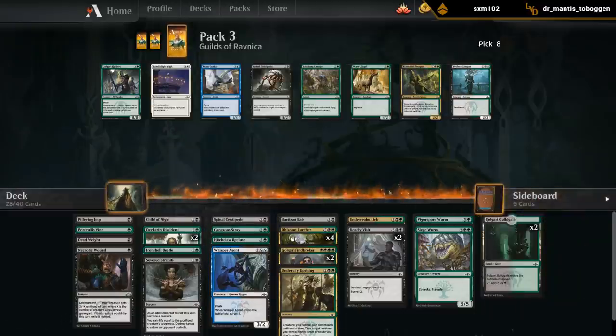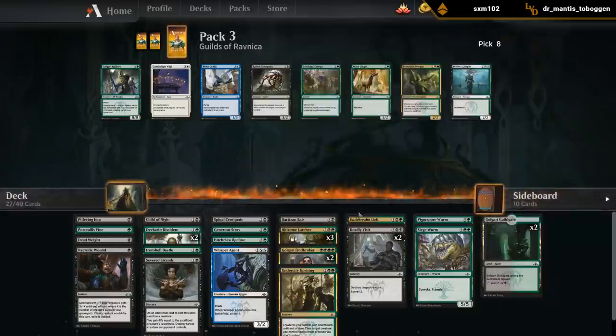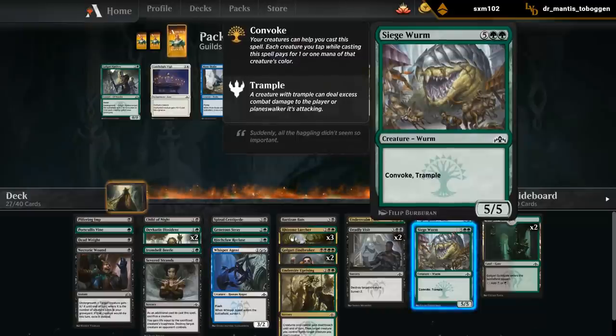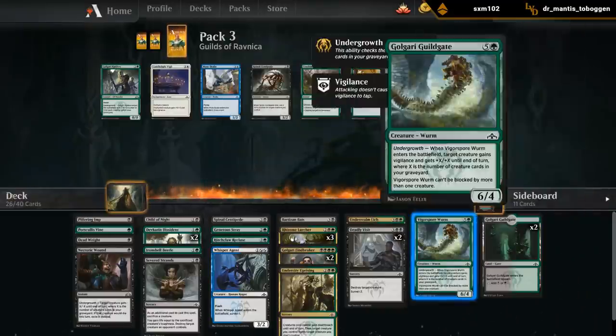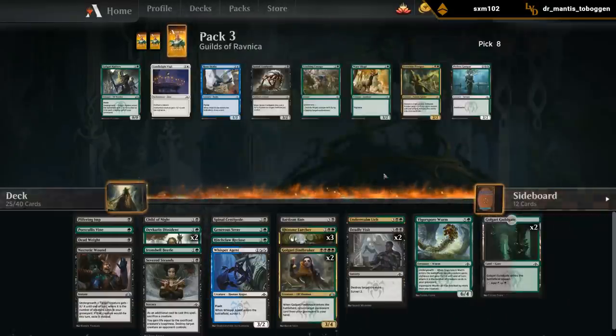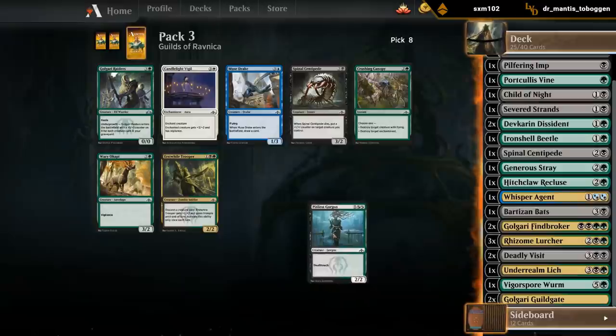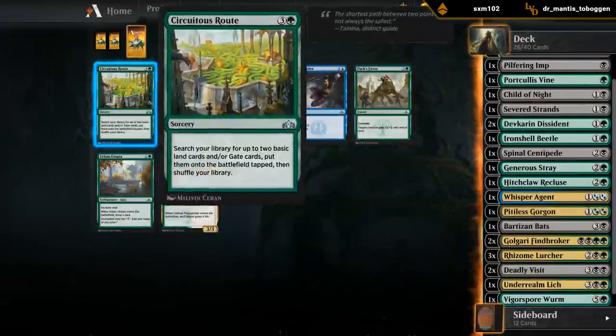So let's say we don't play the Shade, and maybe we cut one Lurcher, and then cut one of the Worms. Then our deck would look something like this - two Lands, 24, so we still need to make one cut. Maybe the Uprising. So let's say this is our deck - what would we prefer? What's an upgrade? Let's take a Gorgon. Don't want any of these others. Take an Uncommon for the Vault.